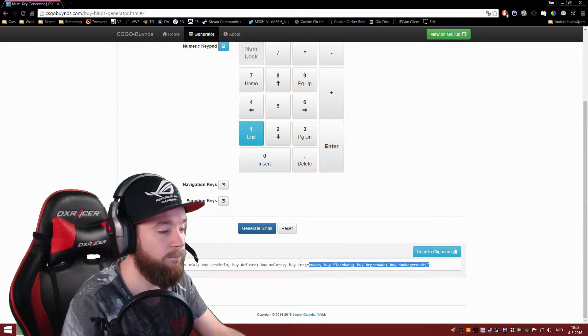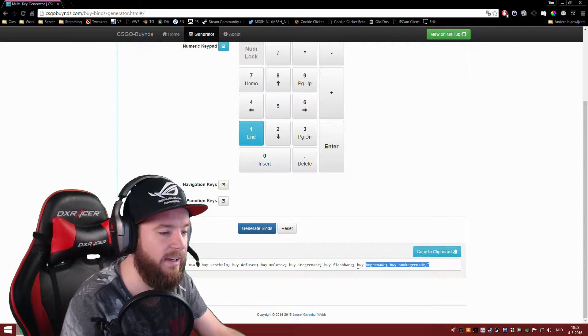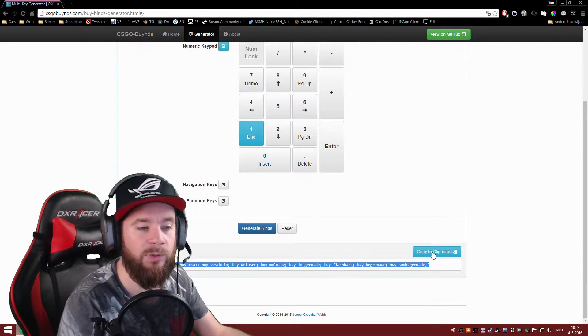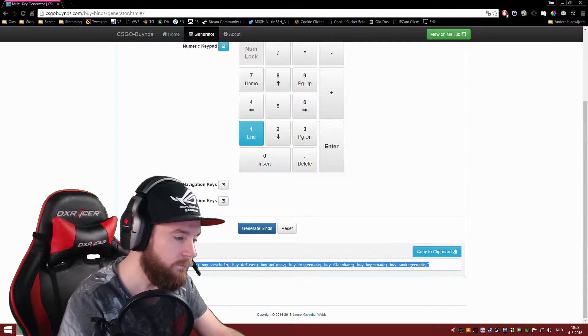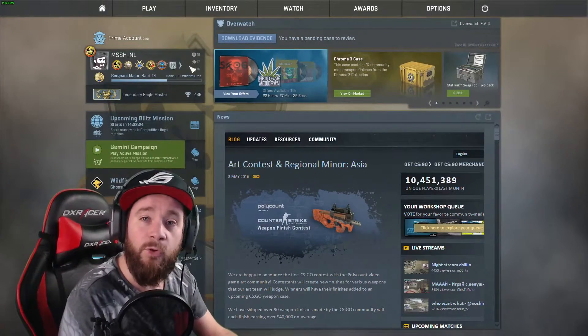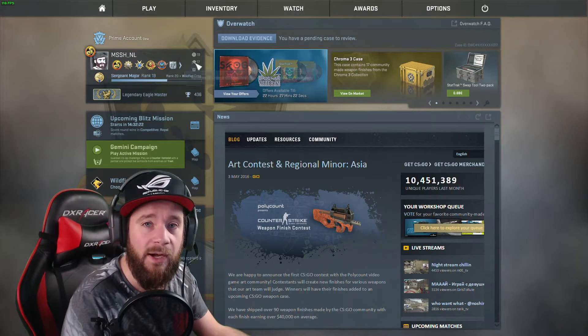You click Save and then Generate, and in the bottom there's a big old text which is the bind. What you do is copy it to the clipboard and then jump into your CSGO.